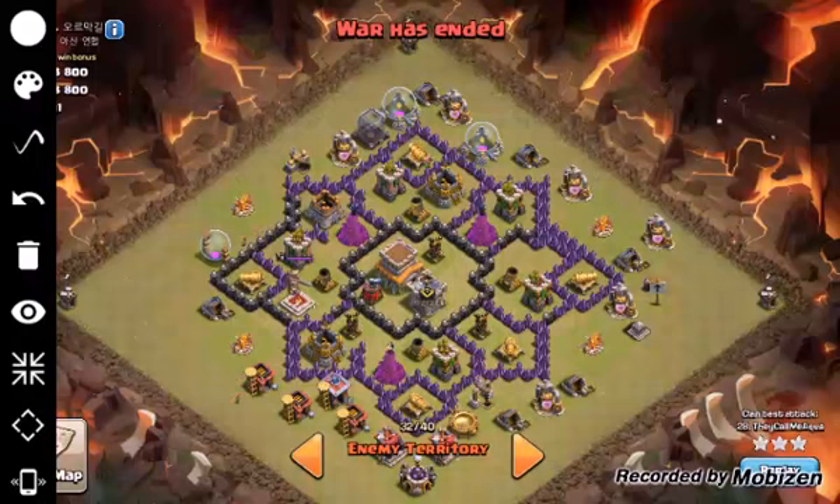Bases where you might use a two-finger drop are bases that are extremely symmetrical — exactly the same on both sides. You can drop your hogs at the same time and they'll travel around the base the exact same way. You can use two heals near the middle where defenses are compacted, then one at the end where they all meet up. I implement the two-finger drop with a GoHo a lot — using a golem to pre-trigger a double giant bomb.